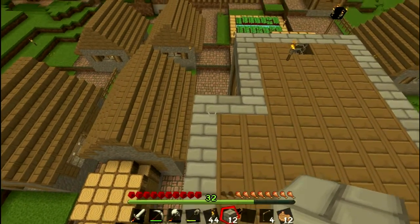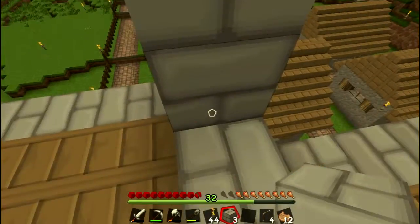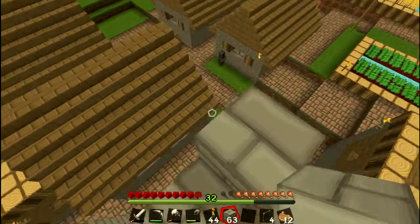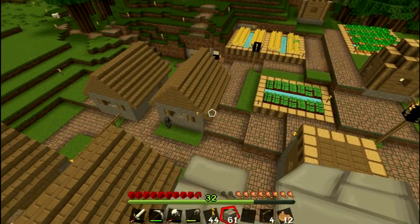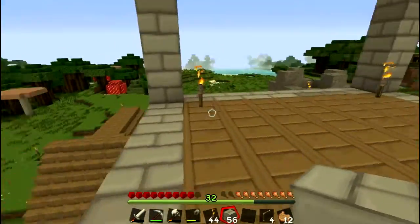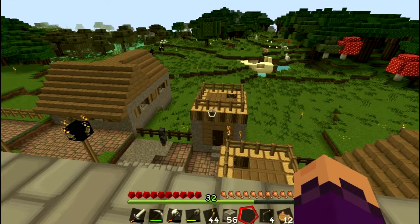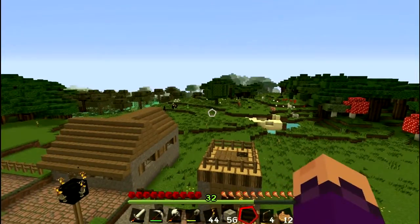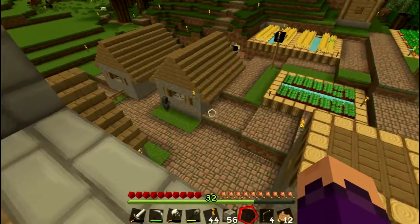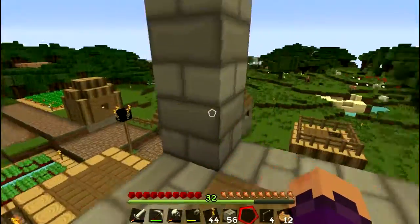I'm gonna have to keep jumping down. I'm slowly running out of materials — I felt like I made so much but now I'm slowly running out. Let's eat some bread — that saves me from eating my proteins, I want to save those for emergencies. Look at that area! Oh my god, there's a creeper! We're gonna spread over there one day. I just need to keep building houses. This village is very beautiful — it's very like downhill but I like it. At least four, five, six more houses are gonna be this tall. I can't wait, this is gonna be so cool.